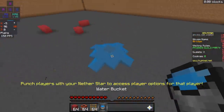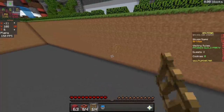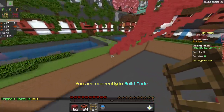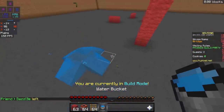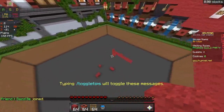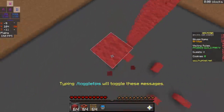Another good use for water buckets is water bucket clutching, so that way you don't take any fall damage. You can use ladders to do this as well, but sometimes it's a little harder with ladders because you have to find a block to clutch against. With water, though, you can clutch on literally anything — slabs, stairs, blocks that are not even full — which is pretty good. If you're struggling with clutching with ladders, water bucket clutching might be a good option for you.